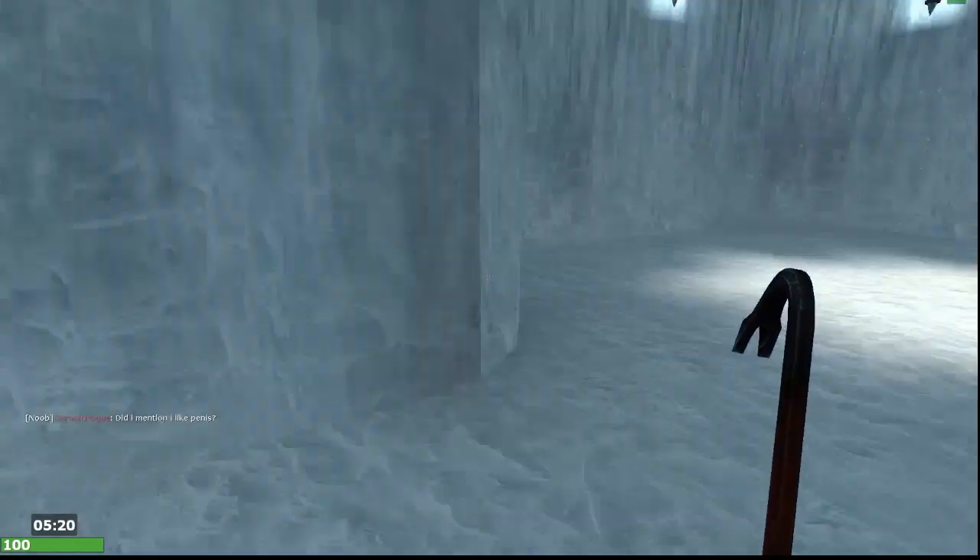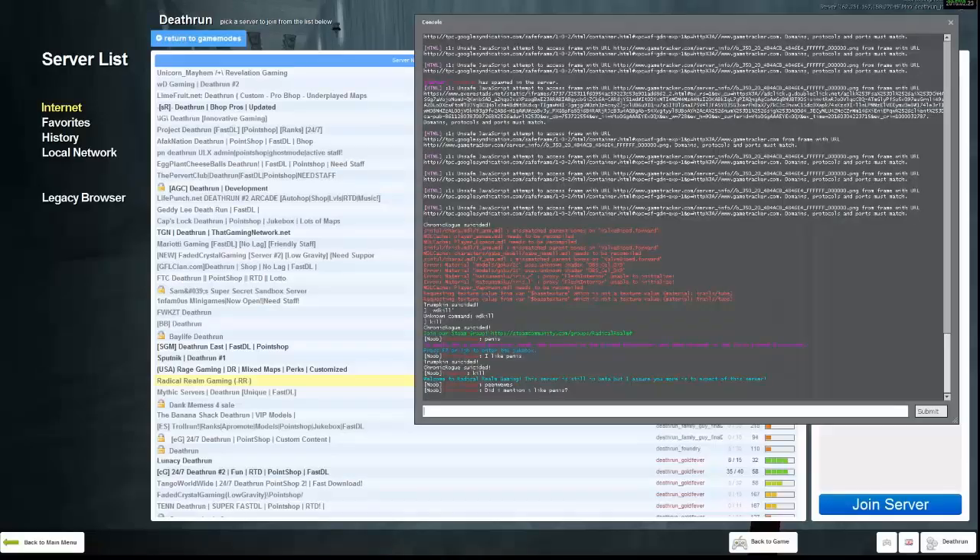Basically, you're gonna need a command for this. So you're gonna go to console and do: bind mouse3 — or whatever you want to bind it to — then space, then plus, and then no space, then right or left. So you can do right or left.